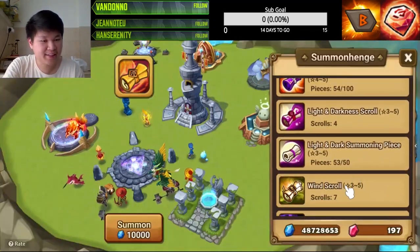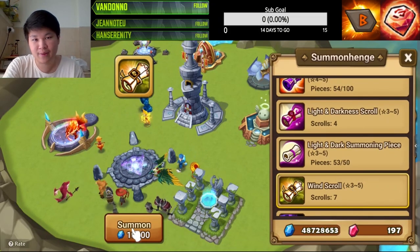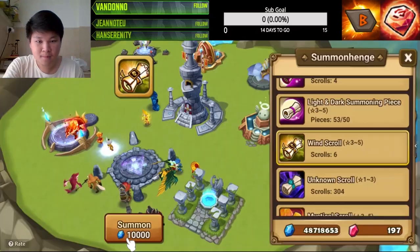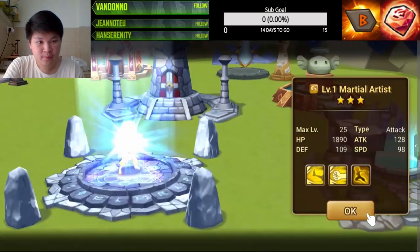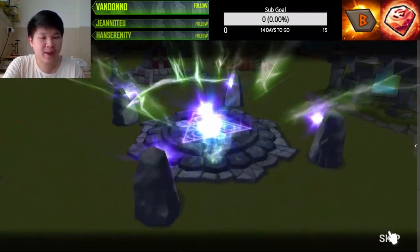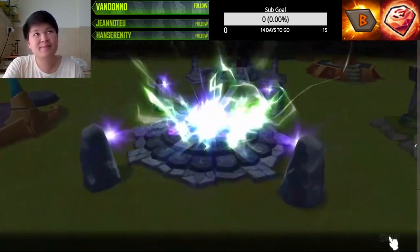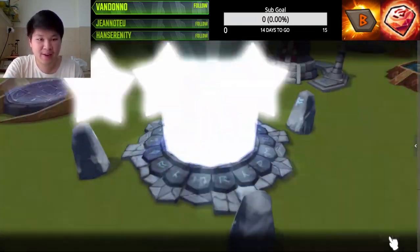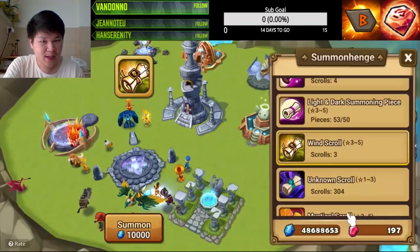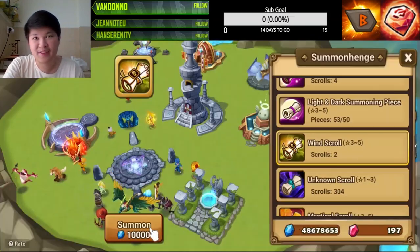Yeah, you're not gonna get anything from there. Now these seven scrolls are from the pack — let's see if we can actually pull an attribute unit from this. First lightning from the pack and we got a Vampire, which equals Devil One for my dark empire and Devil One for my Martina. So we got two Devil One so far.